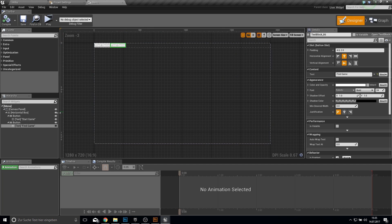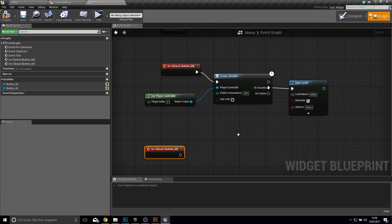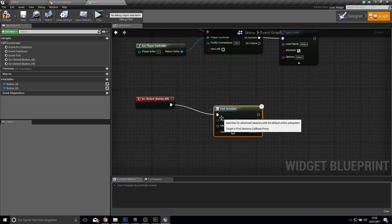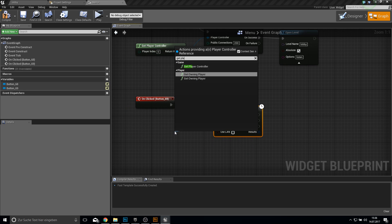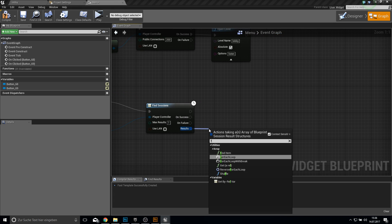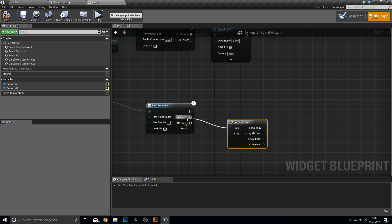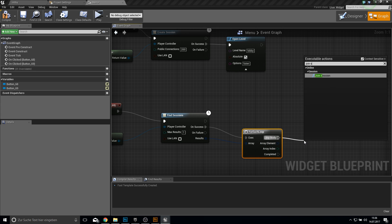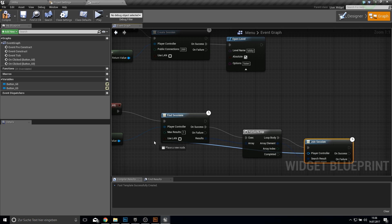For the Find Game button, click on On Clicked and add Find Sessions. Get the player controller, set max results to one, and use For Each. Since this is just debug, we don't want to show all servers — we just want to join them instantly. So use Join Session with the player controller. We're just joining the session of the other player.